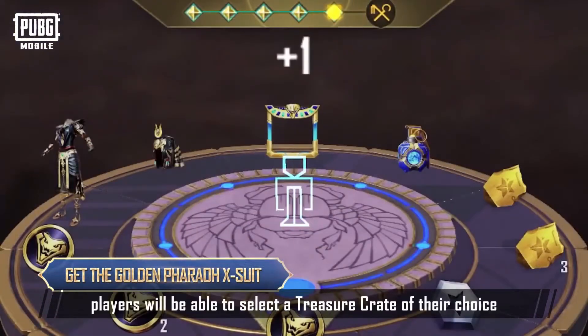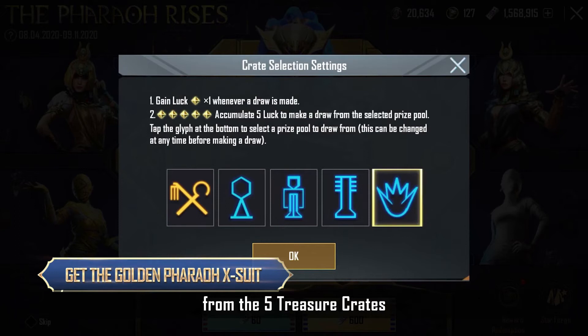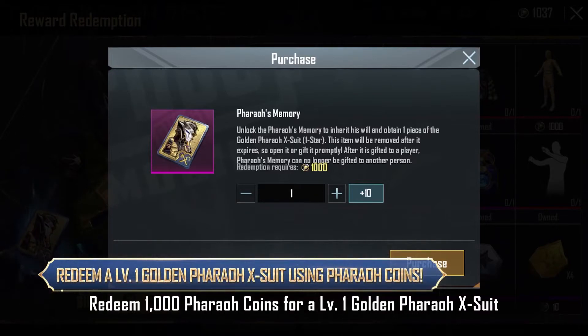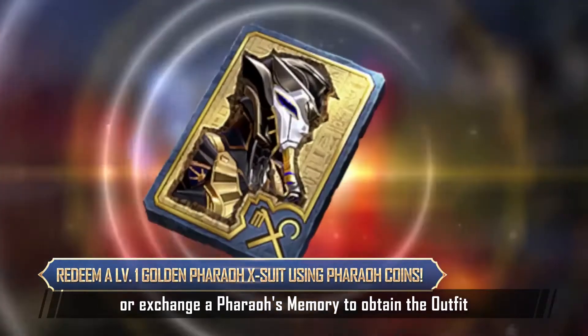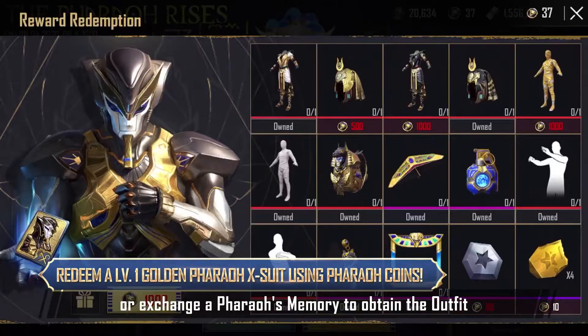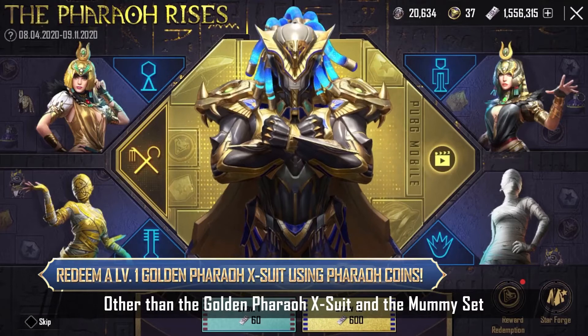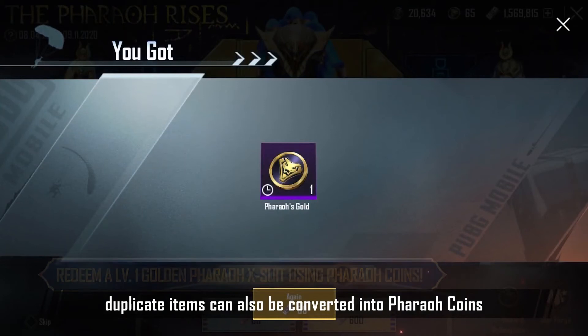After 5 draws, players will be able to select a treasure crate of their choice from the 5 treasure crates. Don't worry if a set is not drawn — redeem 1,000 Pharaoh Coins for a Level 1 Golden Pharaoh X Suit, or exchange a Pharaoh's Memory to obtain the Outfit. Pharaoh's Memory can also be gifted to friends. Other than the Golden Pharaoh X Suit and the Mummy Set, duplicate items can also be converted into Pharaoh Coins.